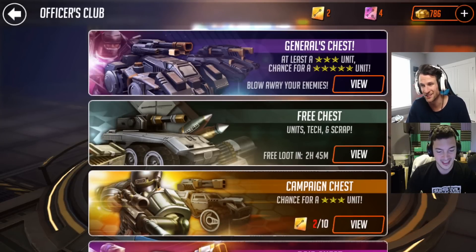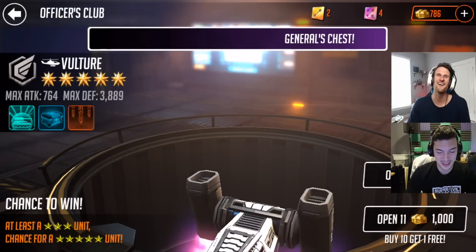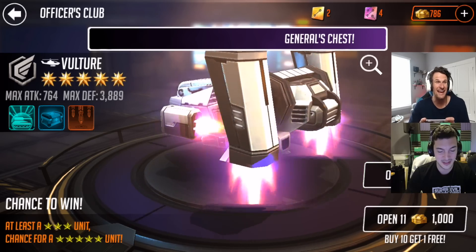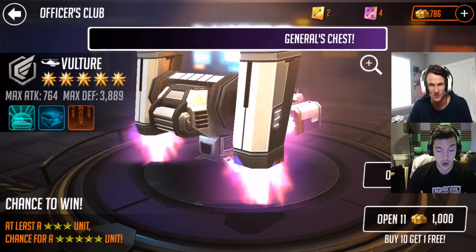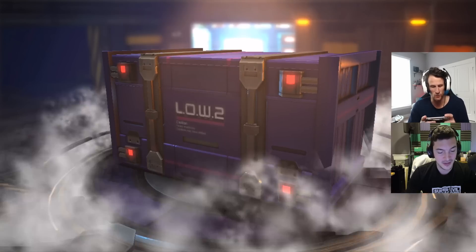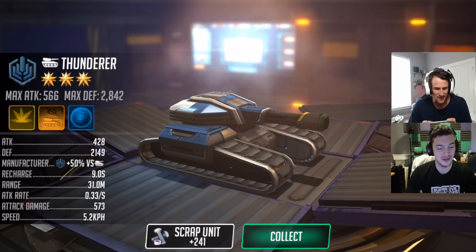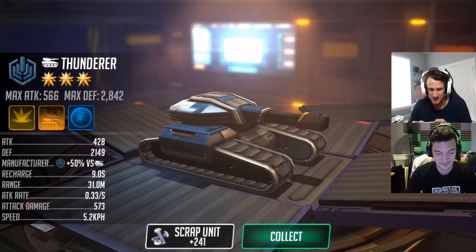I think we should open like two or three general chests. You opened one without telling me, because I have a campaign chest. If I get the Vulture, I'm gonna scream at the top of my lungs. Oh, another Hotspur. What's a Hotspur? I got a flamethrower — there are so many different flamethrowers. The stats on these things are crazy: attack, defense, manufacturer, recharge, range, attack rate, attack damage, speed. That's a lot of stats.